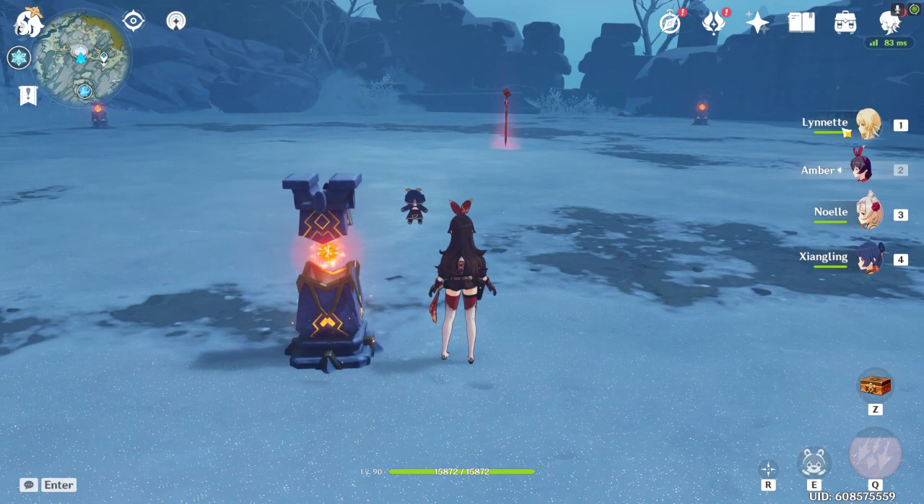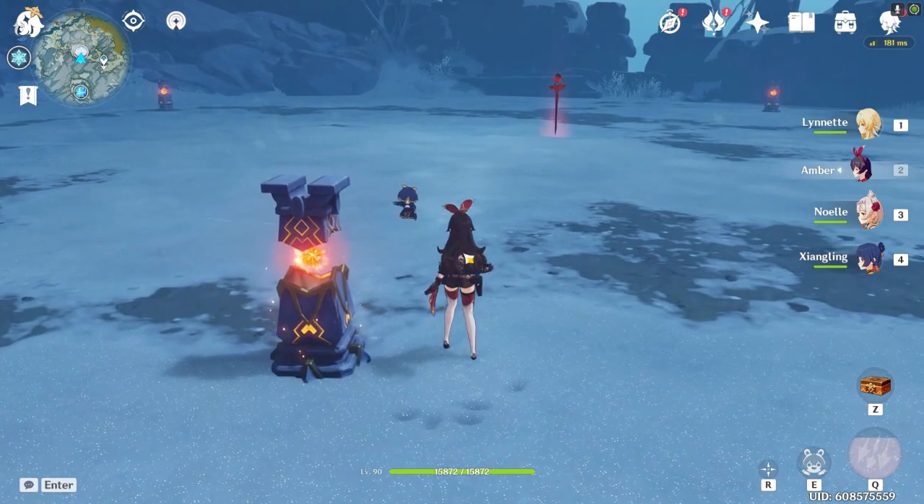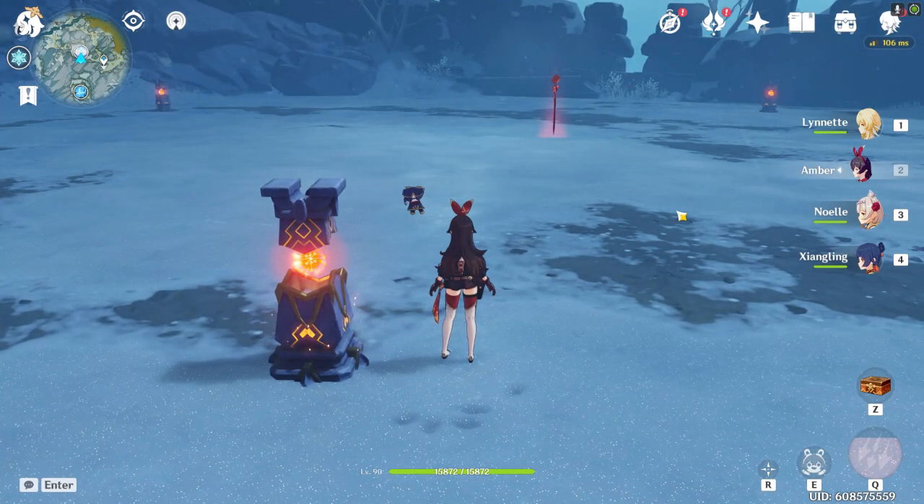So of course, we'll be doing this free to play. We're using Traveler, Amber, Noelle, and Xiangling. I highly suggest keeping any ranged pyro unit like Amber, because she is detrimental to melting one of the shields. Traveler, Noelle, and Xiangling can be replaced with anyone you want. You can bring another shield unit if you want — it doesn't really matter. Just make sure you have someone that can shoot arrows at range and can melt.